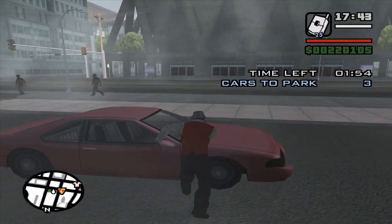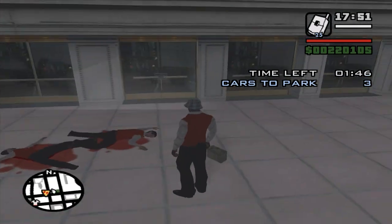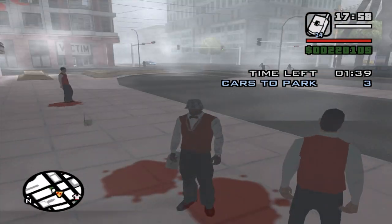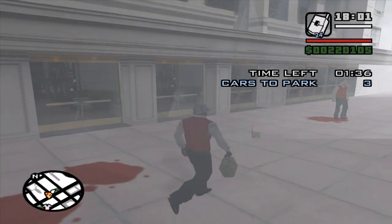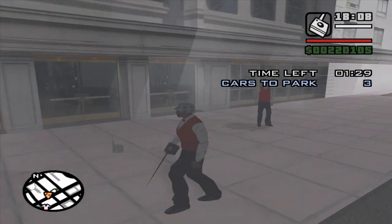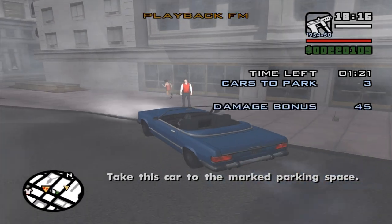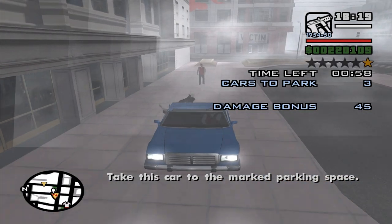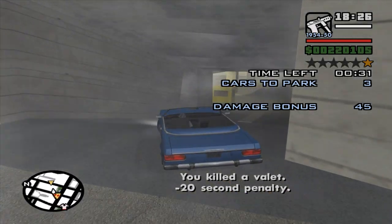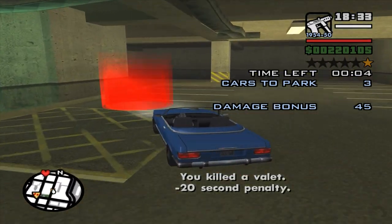You have to park four cars. Let's see if this car counts — it does not. Cars are gonna come to you. Whenever your stars disappear, place a satchel right over here. These guys will respawn, but if you kill one person only that person disappears. So whenever your stars disappear place a satchel, and whenever the level changes you explode the satchel — that kills the valets. Then kill them again and park the car. You have enough time, don't worry.